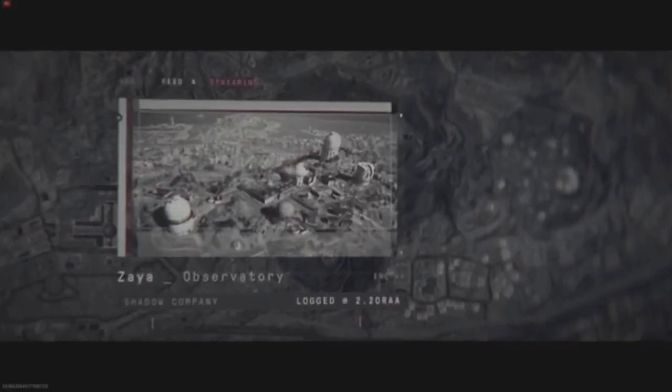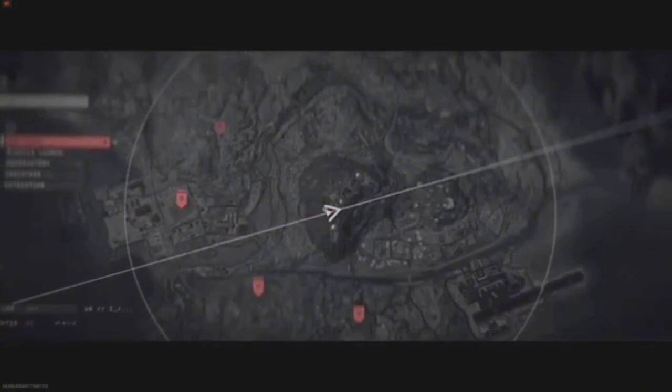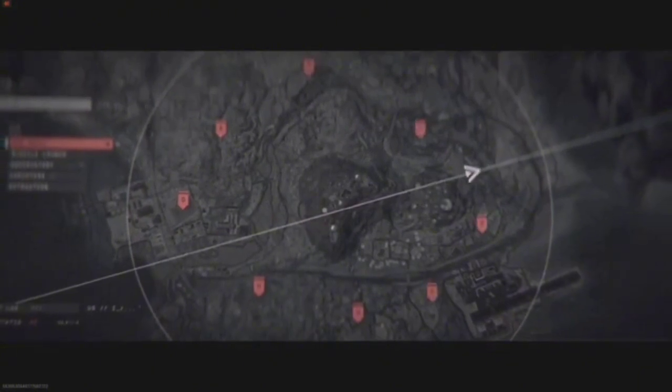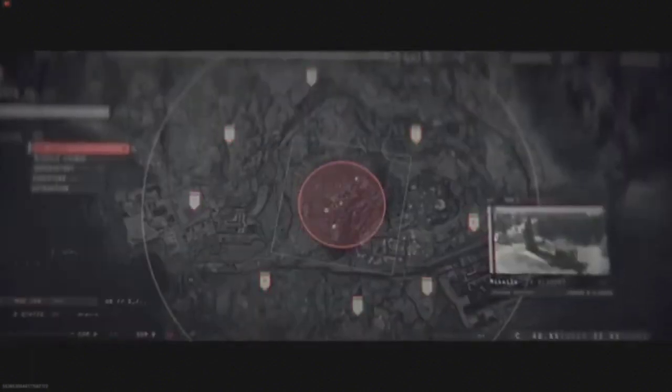From the offset LZs, all Shadows will mobilize to your first objective — one of eight enemy missile launchers located around the perimeter of the observatory. You will take over your assigned launcher and, on my mark, initiate a focused fire attack, destroying Zaya and blasting ourselves one colossal entry point into that underground complex.